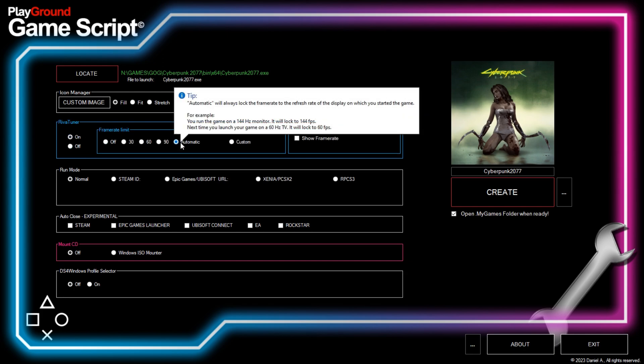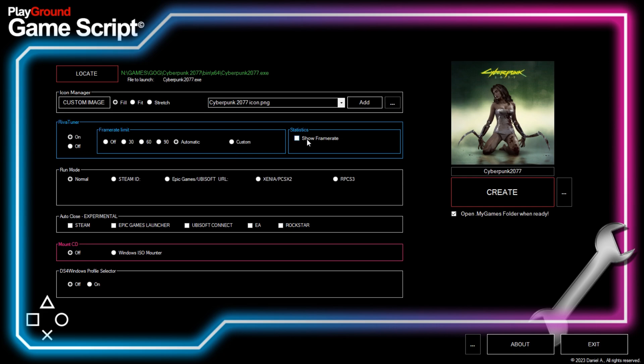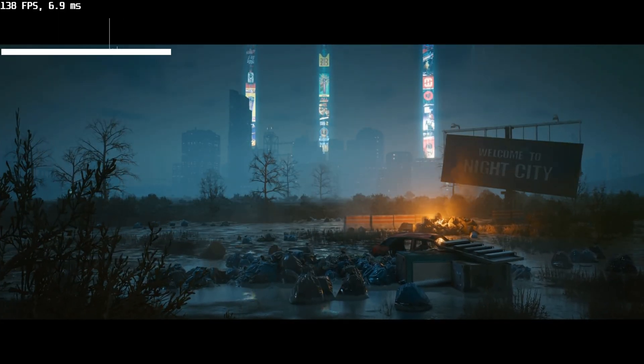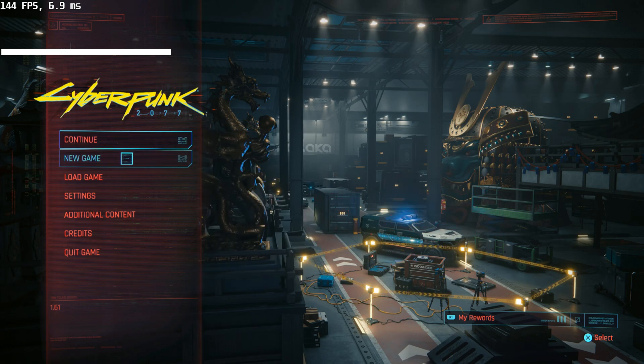For example, I like to use RTSS in automatic mode, because it will always limit your frame rate to your monitor's refresh rate. This time I also want to use the statistics. I don't need a special run mode for this game, and I like to use my PS4 profile in Cyberpunk. Be sure to check the name, and if everything is good, then create the script. Now let's try it out. As you can see, it's working perfectly, so let's move on to another game.